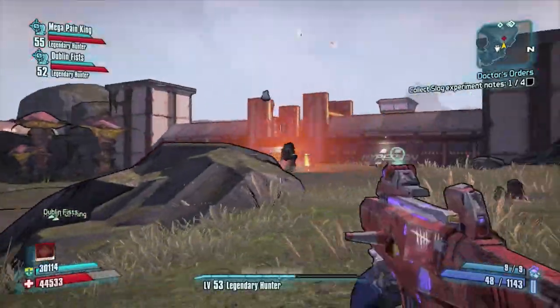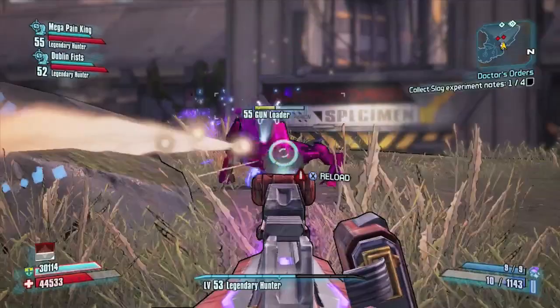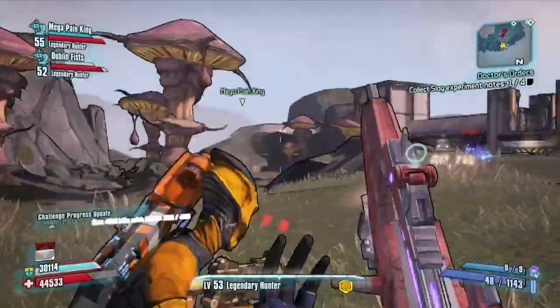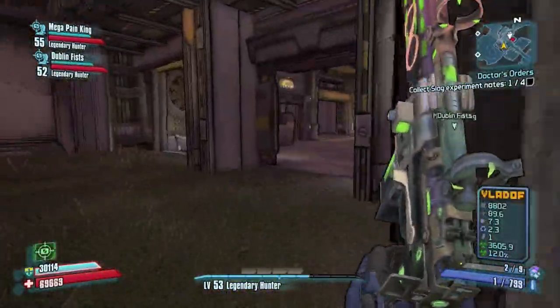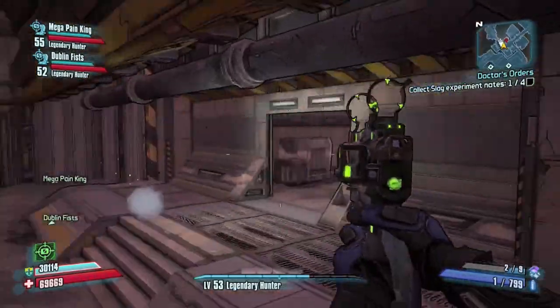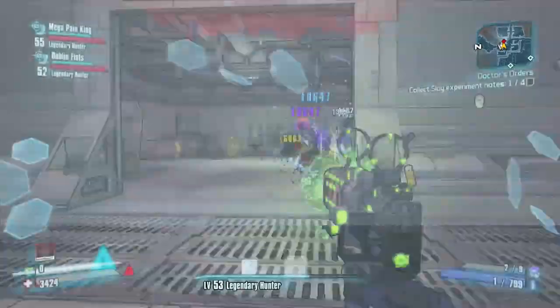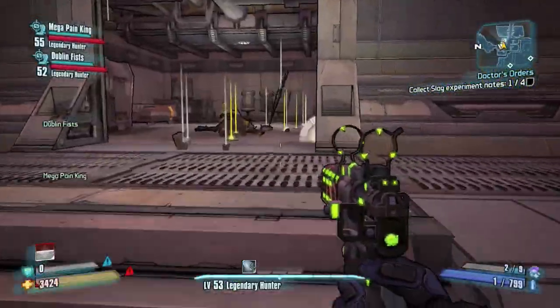A little bit of a spoiler here, so if you haven't played through the game at least once — I'm not sure why you'd be watching a video about Ultimate Vault Hunter Mode — anyhow, mute your video here for a second if you don't want to hear the spoiler. You'll have to continue through this area to the area where you would find Bloodwing.